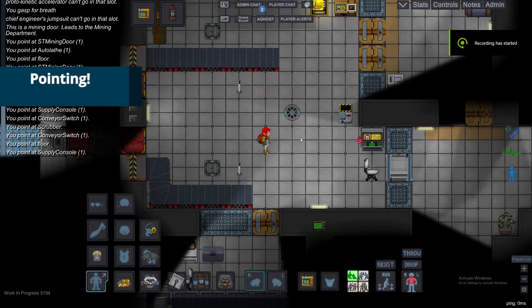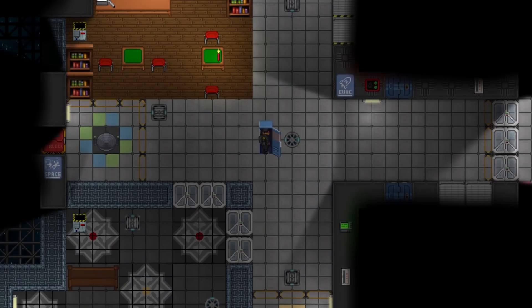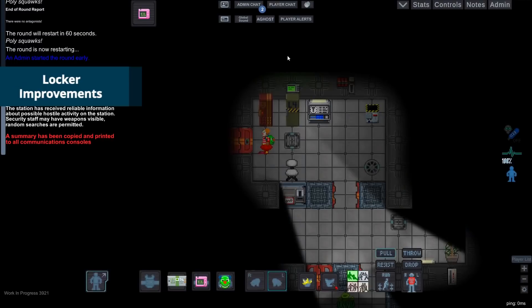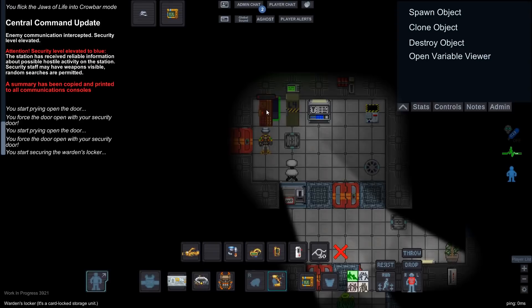Player characters can point at things by pressing shift and the middle mouse button. Lockers can be broken out of by pressing V and waiting a bit. Also, are you tired of clowns stealing your lockers? You can now use a wrench to secure the locker in place.